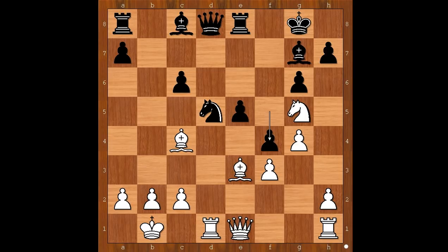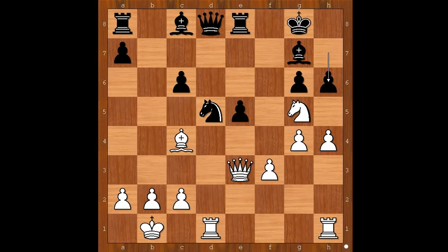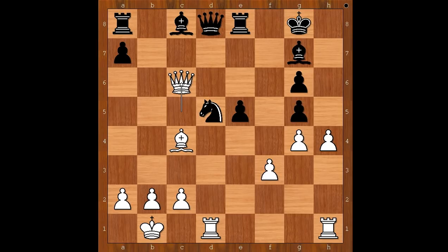The knight on g5 is defended by the bishop, so Gawain played f4. h4 now, f takes on e3, and black is a piece up. White has no compensation for the lost piece. Queen takes on e3, h6, queen to c5, bishop to b7. If h takes on g5, queen takes on c6. So bishop to b7, knight to e4, rook to e6.